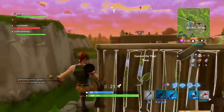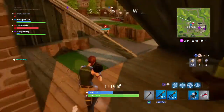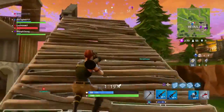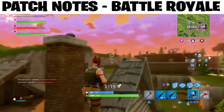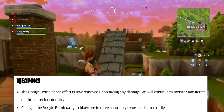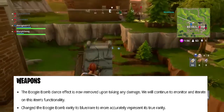Now for the actual patch notes for Battle Royale — there are also patch notes for Save the World, be sure to check the link for those. We have: the Boogie Bomb dance effect is now removed upon taking any damage; they will continue to monitor and iterate on the item's functionality. They also changed the Boogie Bomb rarity to blue rare to more accurately represent its true rarity.